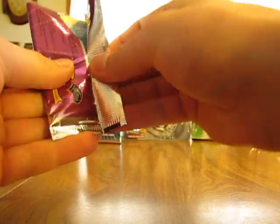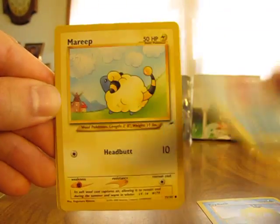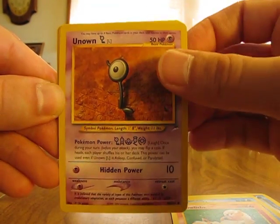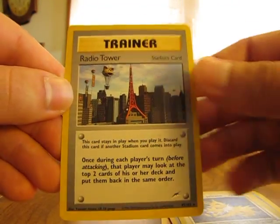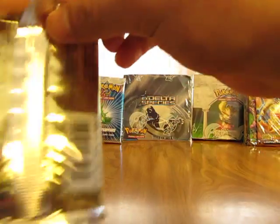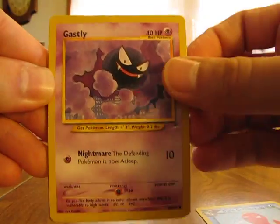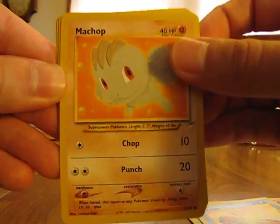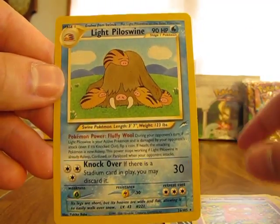Finally open it once normally. We have a Psyduck, Dark Octillery, Mareep, Remoraid, Growlithe, Unknown L, Mantine, Unknown Q, Lucky Stadium, Light Jolteon, and a Radio Tower - yes, that's a rare. Then the next pack: Dark Octillery, Gastly, Light Sunflora, Swinub, Machop, Mail from Bill, Larvitar, Counter Attack Claws, Scyther, Light Slowbro, and a Light Piloswine - that's a rare.